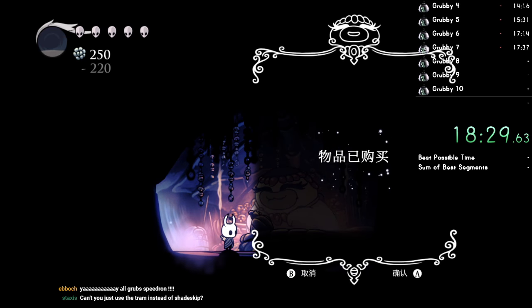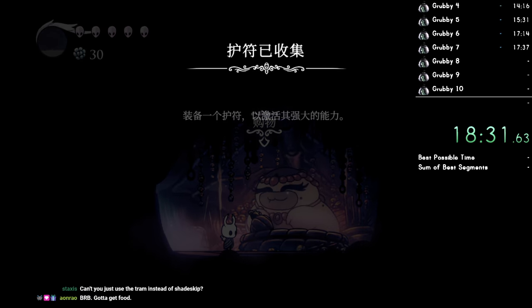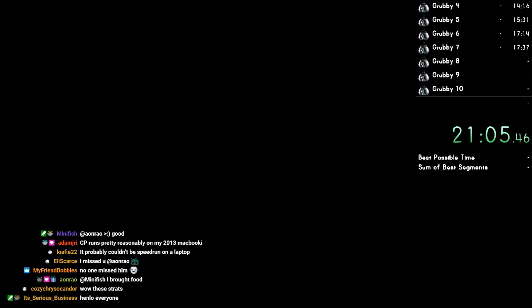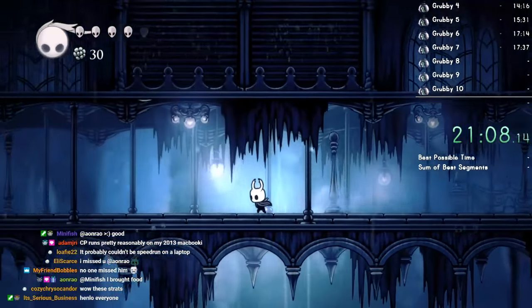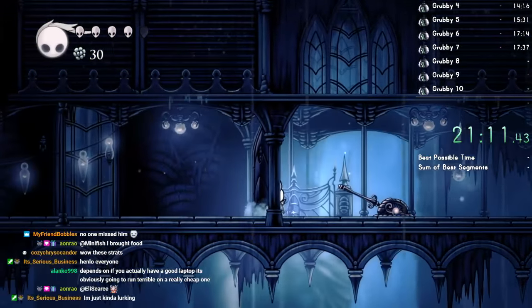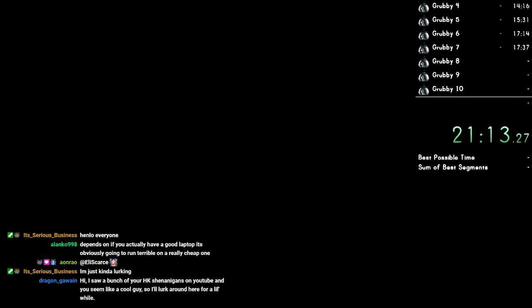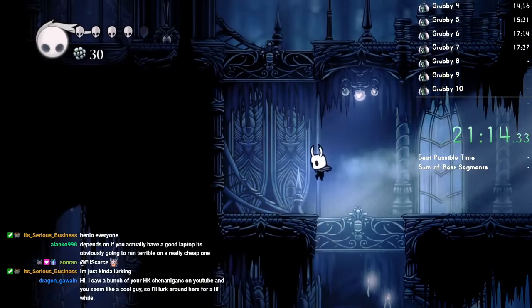This is going to be useful for some boss fights, mainly Collector. There's one grub in Soul Sanctum and we have to go through the entirety of it just to get that grub. But there are also a couple of grubs that require dives, so it's not that much of a waste of time really, because we would have to go here anyway.